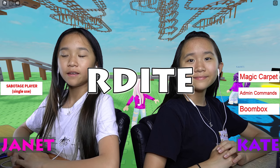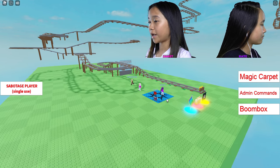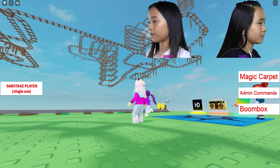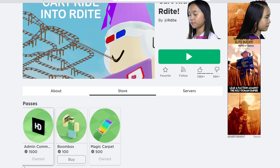Hey guys! It's Janet and Kate! Welcome back to Hero Blocks video game 2 and playing Cart Ride into Ardite. So the first time that we're gonna run on this ride, we're gonna do it regularly without any admins or rainbow carpet. We got the admin commands here for 1,500 Robux and the magic carpet for 500 Robux.